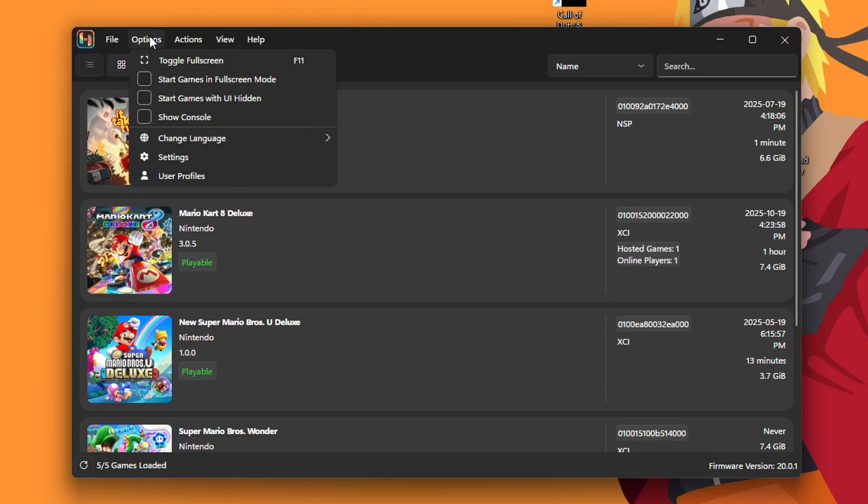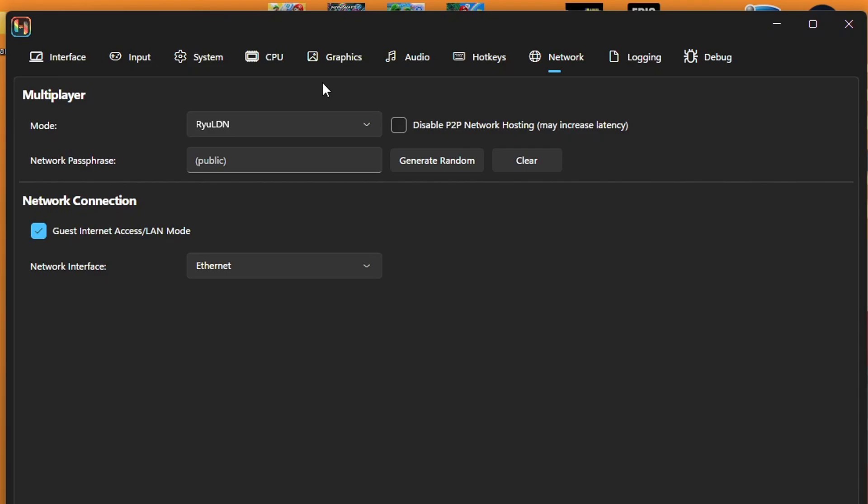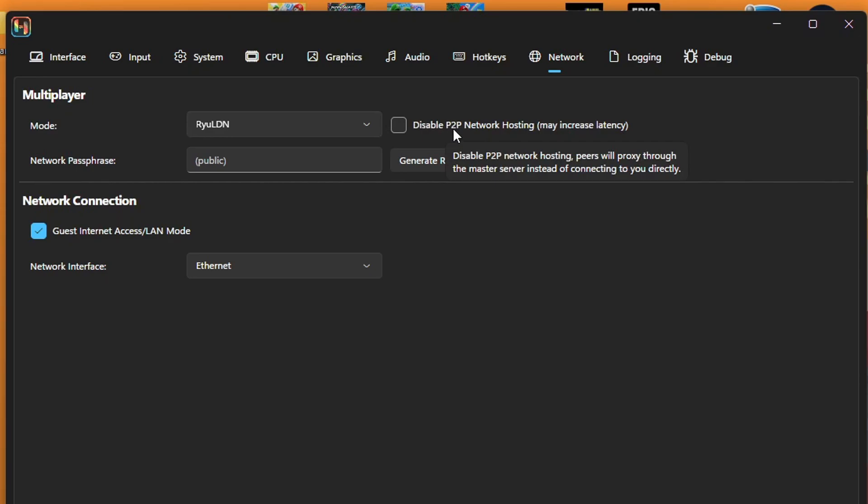To enable online, go to Options, then Settings, then go to Network in the top right. These are the settings that you want — yours may be on disabled starting off. Ryu LDN lets you play with any other Ryujinx users. LDN MITM can potentially set you up with lobbies with people on a modded Switch. Go ahead and put Ryu LDN. And of course, if you hover over the option in Ryujinx, it'll give you a summary of what that changes. You can leave disabled P2P network off.